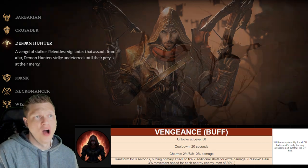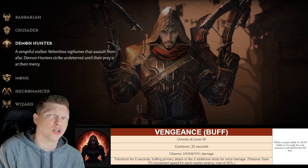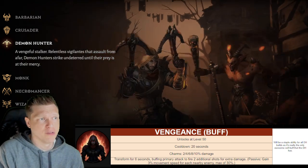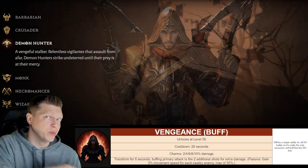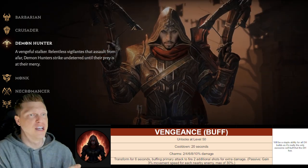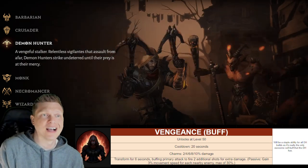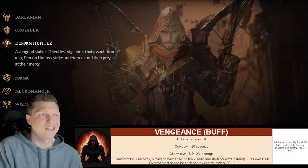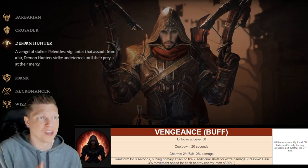The other skill we definitely want on our bar at all times is Vengeance. It does not unlock until level 50, so you'll get it a little bit later, but when you get it you definitely want to take advantage of it. It transforms you for six seconds, buffing your primary attack to fire two additional shots — so you'll be getting an even stronger Crossbow Shot doing damage while you move. Vengeance also grants you 3% movement speed for each nearby enemy, up to a maximum of 30%. So Vengeance is gonna be in basically every Demon Hunter build, and as soon as you unlock it you'll want to use it to get from level 50 to 60 as fast as possible.